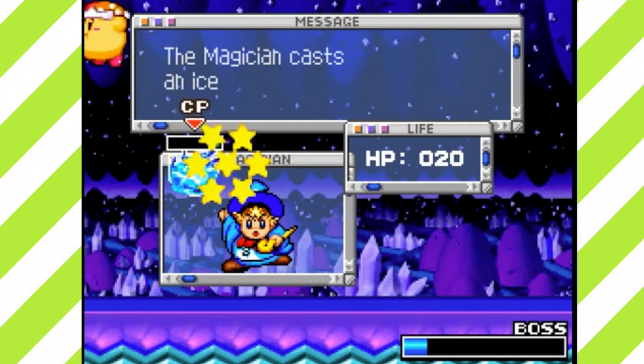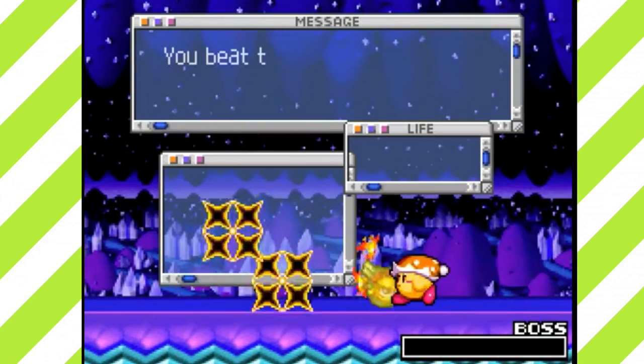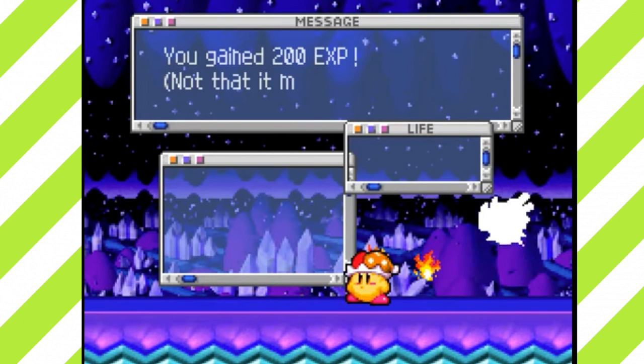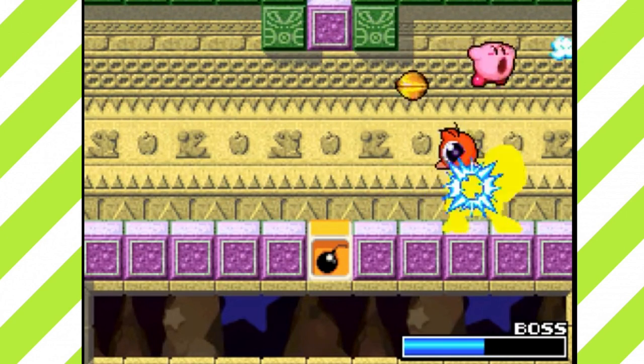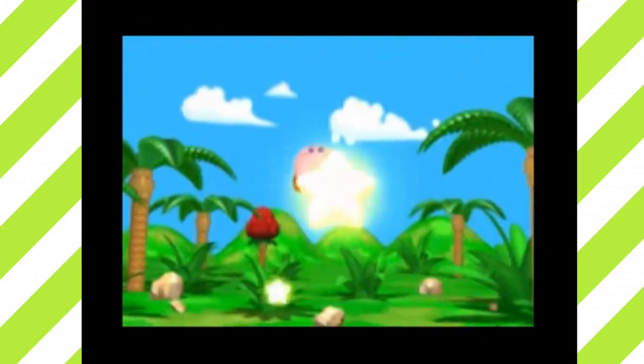There's a huge whale that attacks from the background, a chameleon that changes color every time you fight it, and a freaking turn-based RPG — one of my favorite bosses. Some copy abilities will appear on the side of stages, giving the player a choice to remain with the current ability or quickly choose another that can make the fight easier or harder. You'll then be greeted by Wham Bam Rock, a boss that is basically Master Hand. Kirby will beat him and fly off with his warp star and all of his treasure.